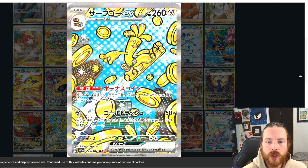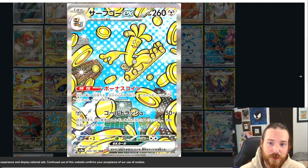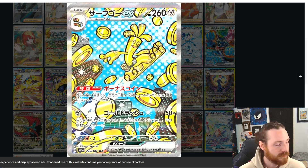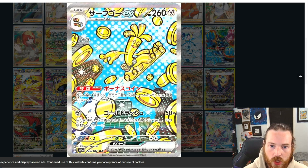Next up we got Gholdengo — look at this golden guy riding his board through the city, dropping coins on everyone below. What a cool dude — I love this. This artwork is super cool. The transition in the sky from the white to the blue with like the little circles, stippling as they call it — clean, absolutely clean. Gold coins showering the scene. How can you not like this card? Super cool stuff. Gholdengo EX — what a cool guy.